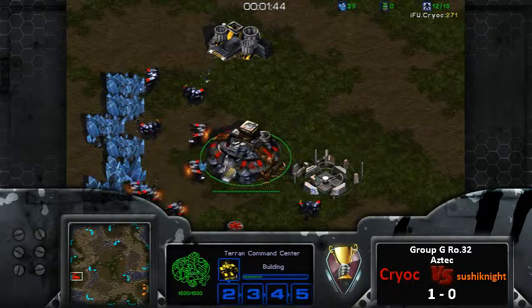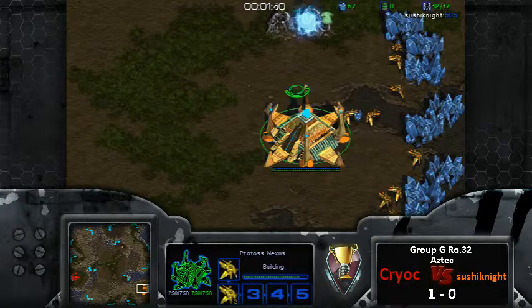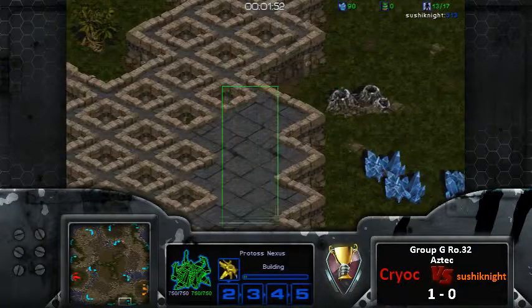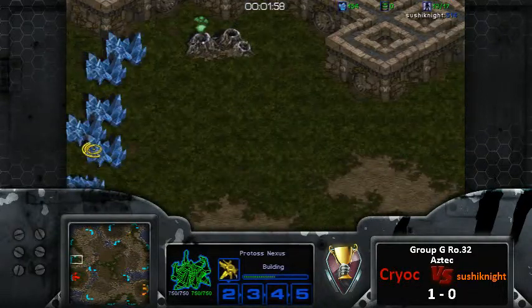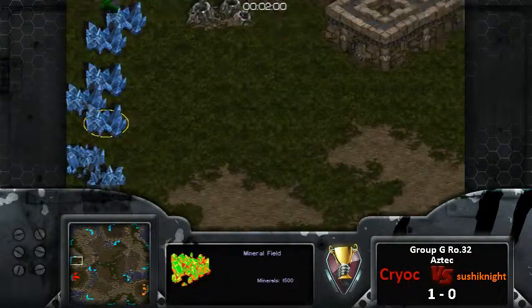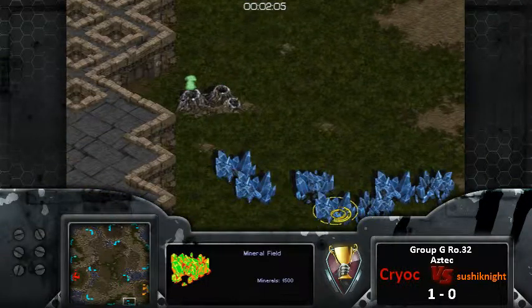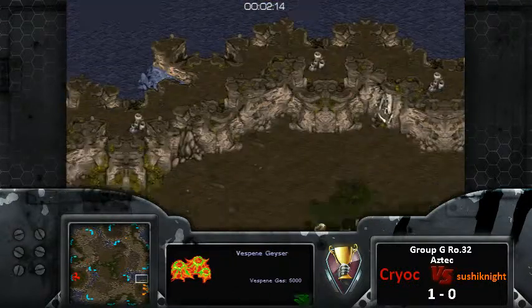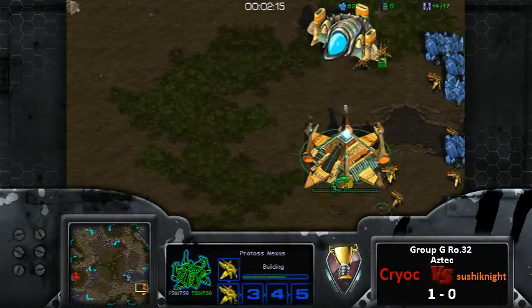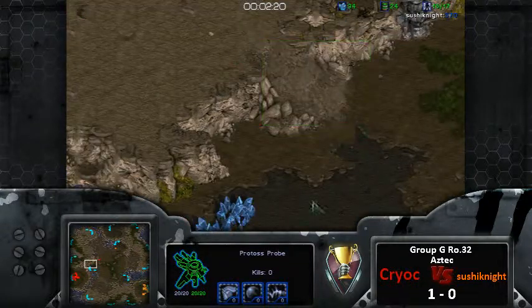A two-gate could be an option, though he just took gas. There is this area over the natural that is siegeable on both bases, so sieging right here could cover probably up to this one. If you put the tanks far enough back, the dragoons can't actually attack them, so you have to elevate your way up there. That's very high potential for what could happen here.